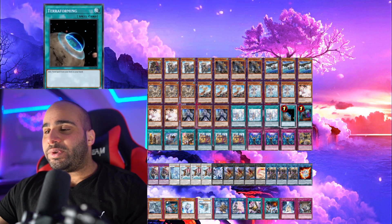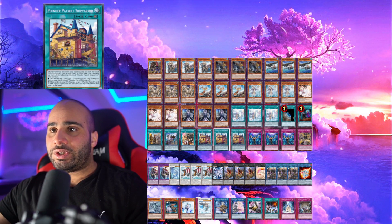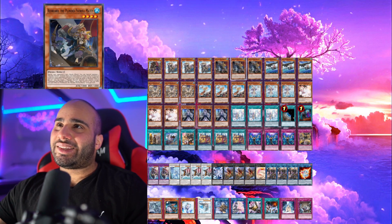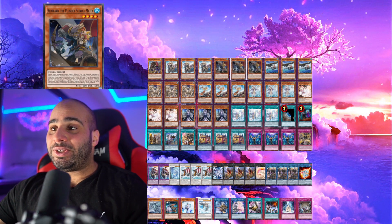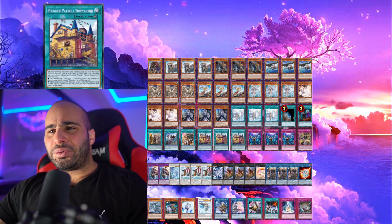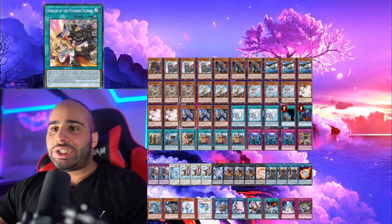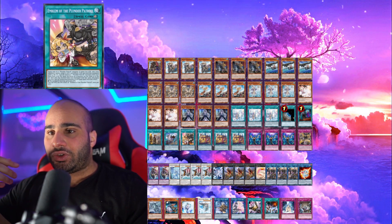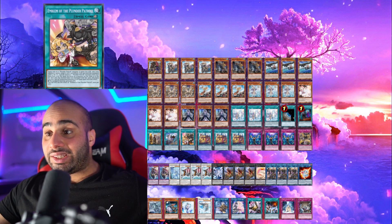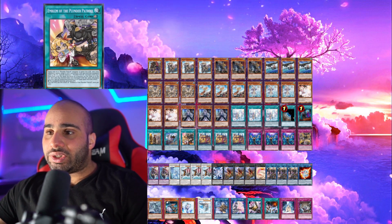The other cards include four field spells: Terraforming and three copies of the Plunder Patrol field spell. This card is absolutely ridiculous. The graveyard effect of the Shipyard synergizes well with the trigger graveyard effect of Red Beard — it equips itself back, you return it to the hand, set back the Shipyard, and search again. Really, really broken field spell. All your Plunder Patrol monsters also gain 500 ATK for each Plunder Patrol card in your spell and trap zone. Emblem of Plunder Patrol lets you cheat out a Plunder Patrol monster from your extra deck based on matching an attribute on the field or in the graveyard — not necessarily your opponent's — which is why it's ridiculously good.